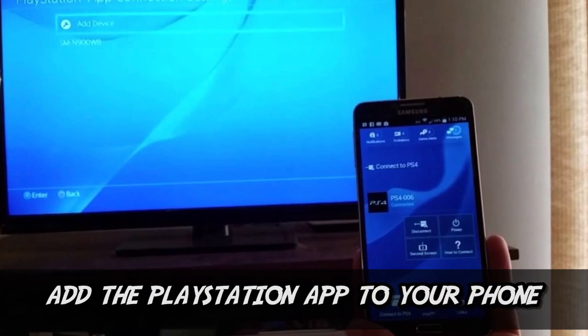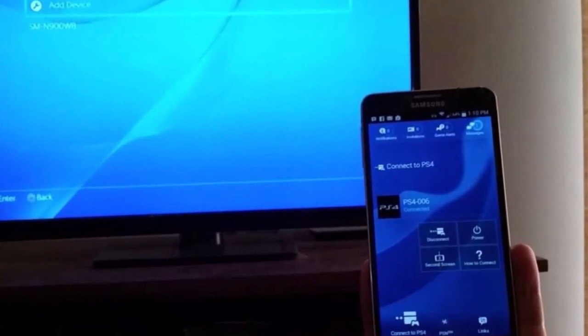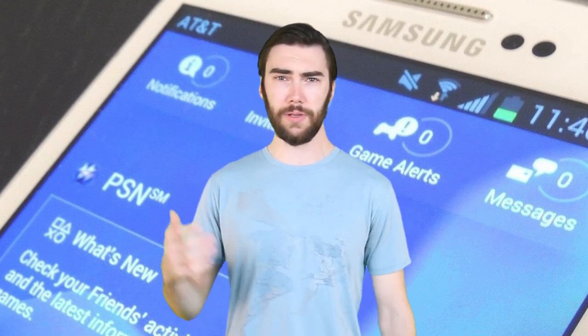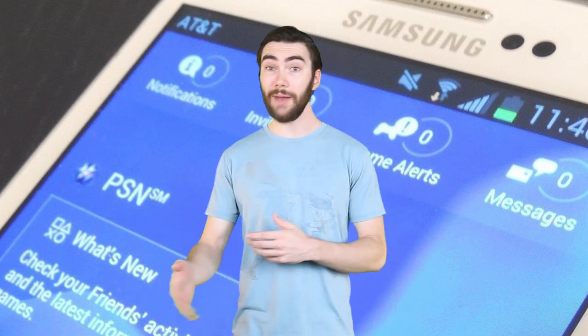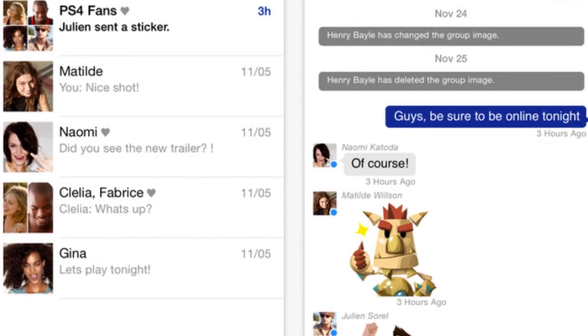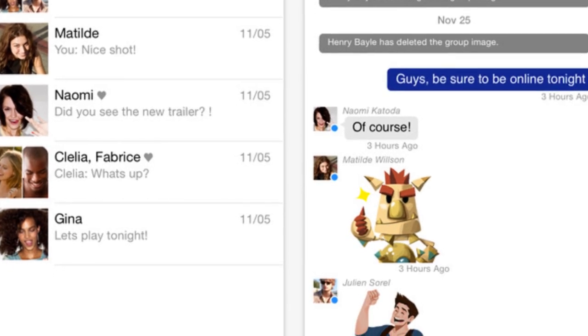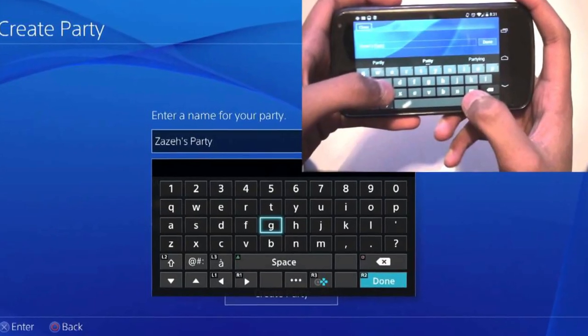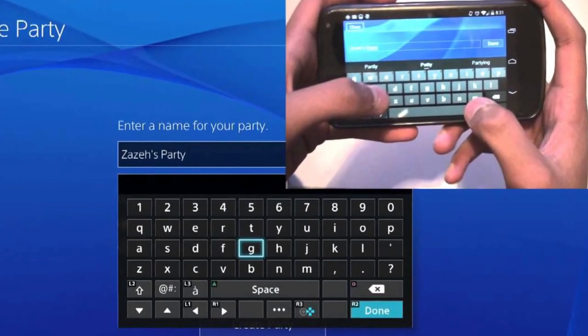Number 9: Add the PlayStation app to your phone. This one's a legal trick. The PlayStation app is free on mobile devices and it can be super useful and really improve your PS4 experience. You can use it to chat, browse the store, check your trophies, and even use it as a second screen to go through the menus. This also allows you to use your phone as the PlayStation keyboard, which is so nice, because typing things with game controllers is a freaking nightmare.